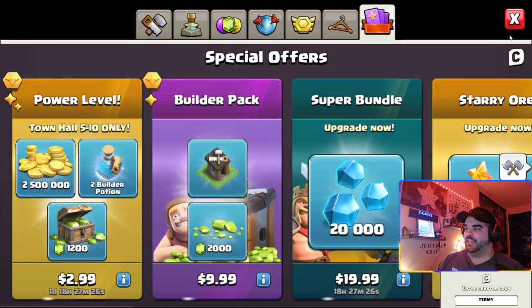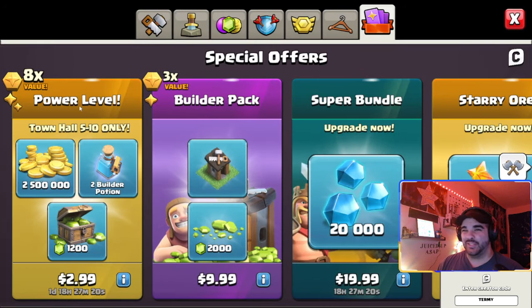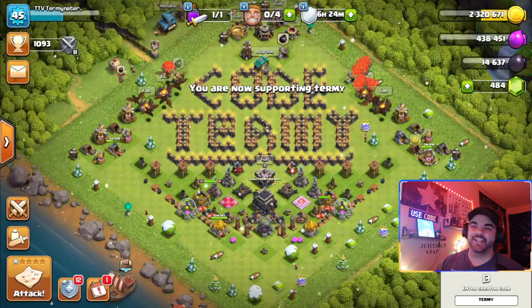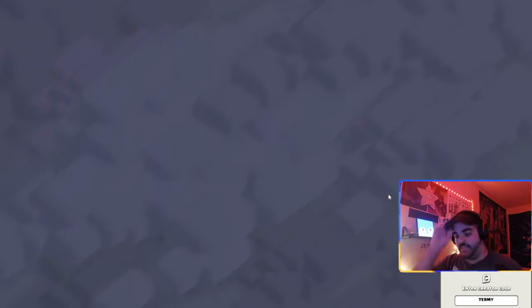Before we get into the attack, make sure you go into the shop — before you buy any of these packs, ores, builder packs, or power level packs — go to the top right and type in code T-E-R-M-Y, code Termy, before you buy anything in the shop. It is much appreciated. Anyway, let's get into the attack.